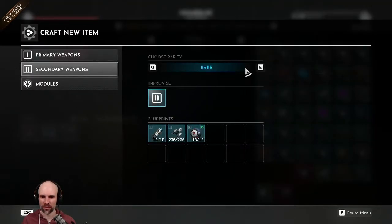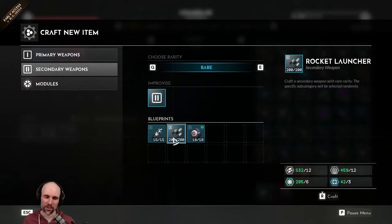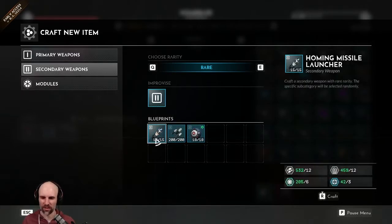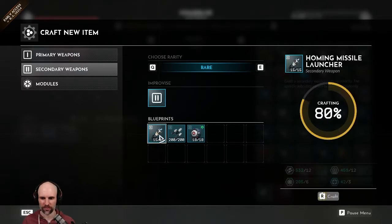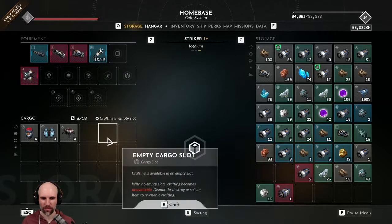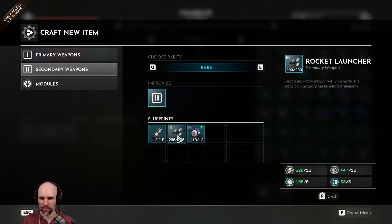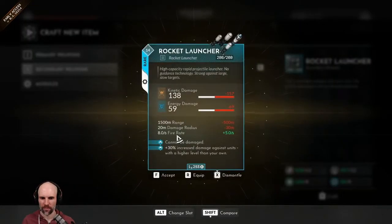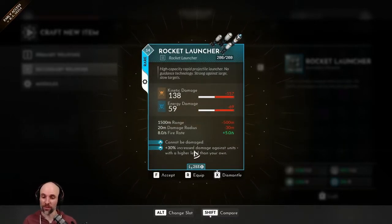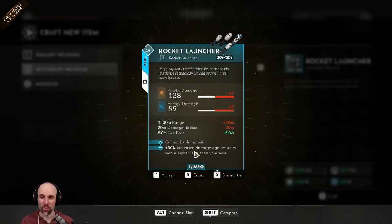We need to craft a missile launcher secondary. I should throw on some rockets — these guys are really good against big targets, just hold the button down and spray. I'll do one of each. That higher level thing is not too useful at the moment — it would probably be great throughout a lot of the game, but not right now. I'm going to dismantle — let's try one more time.